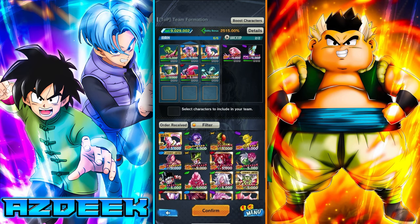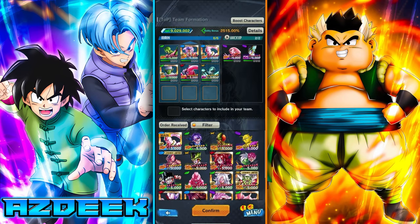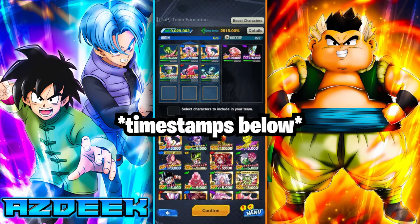I'm going to recommend running Baby Trunks, especially if you need a filler green unit — this guy is absolutely amazing. Before we continue, remember there will always be timestamps down below so you can get to where you need to go.